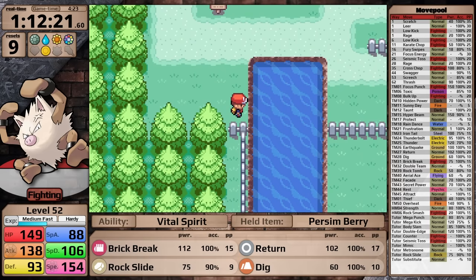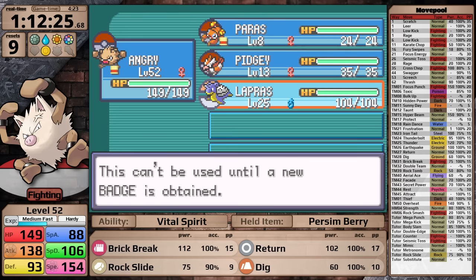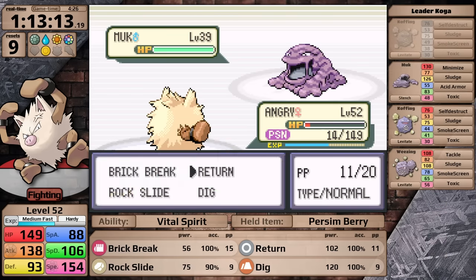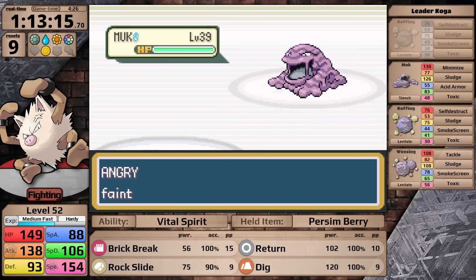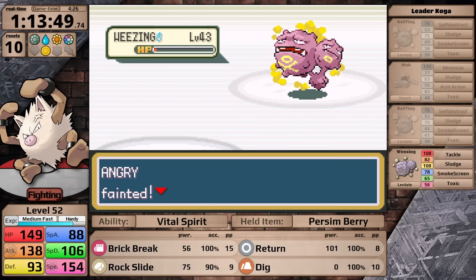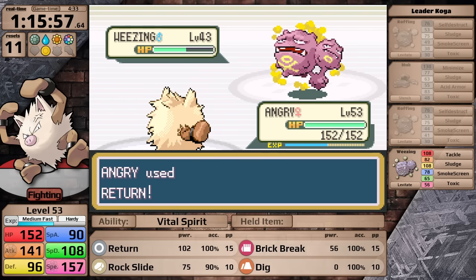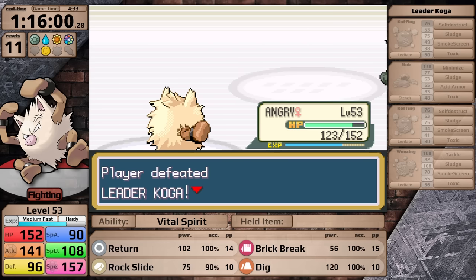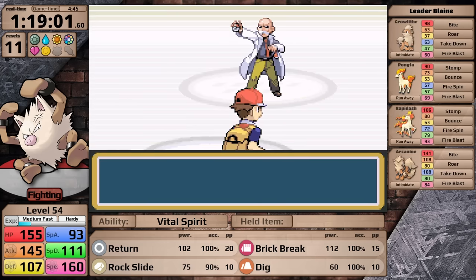At level 52, the answer is no — I lose again, this time to the Muk. I did not even make it to the Weezing. I figured that was just bad luck. I tried again, but Primeape loses again — I am forgetting the Pecha Berry, which would really help here. I did some additional training to take Primeape up to level 53, then came back to Koga, remembered the Pecha Berry, and finally, at long last, I am able to defeat him. With the Soul Badge, Primeape now gets a 10% boost to its defense stat, and I have access to Surf outside of battle. This opens the way for me to face Blaine.